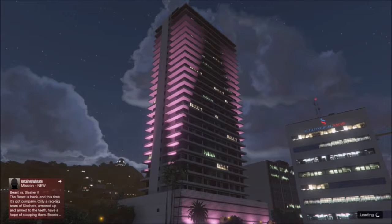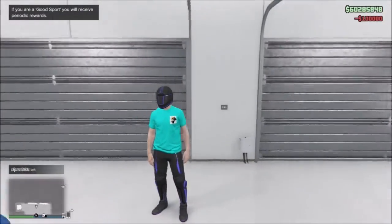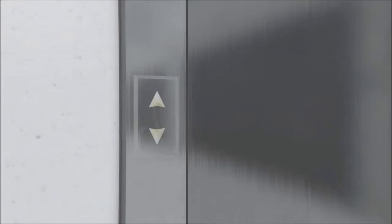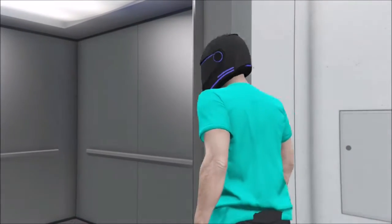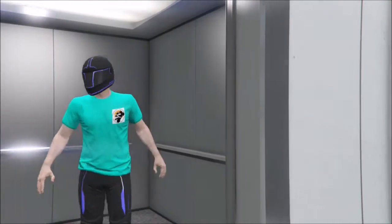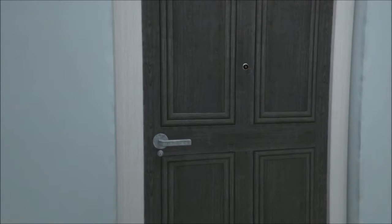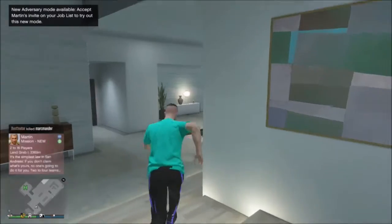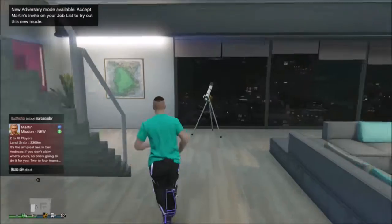Once you load in, you should see your outfit like this. What you need to do is save it as an outfit, but your helmet will disappear as soon as you go into the elevator, go into your apartment, or go outside in a car through your garage.